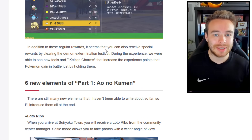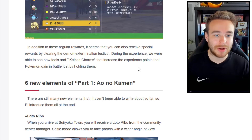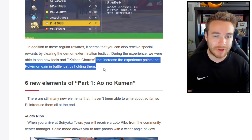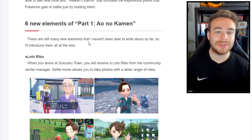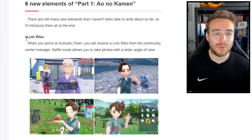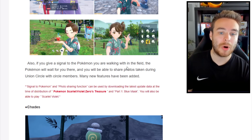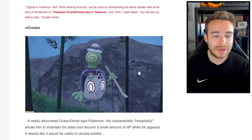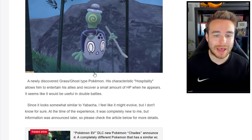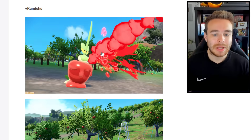In addition to regular rewards, clearing the Demon Extermination Festival can also yield a special reward: new tools and charms that increase the experience points a Pokemon gains in battle just by holding them — like a Lucky Egg variation. We also see Poltergeist here with a new image; it might be a move that can be taught. Dipplin is also confirmed, with Syrup Bomb and other details. Information was announced later, so check articles for more details.